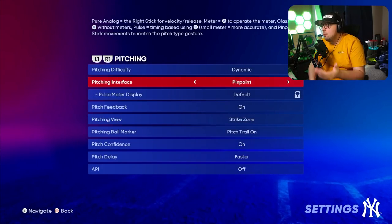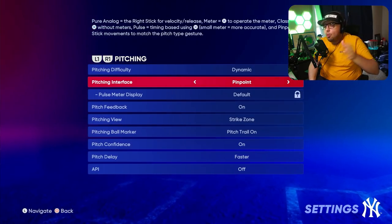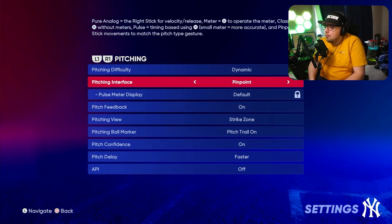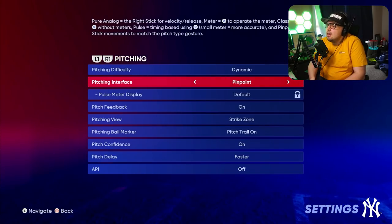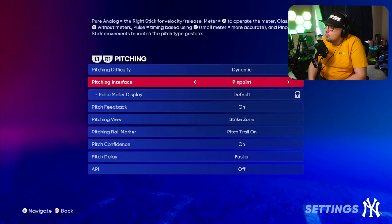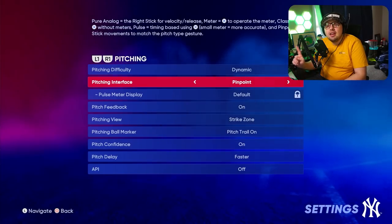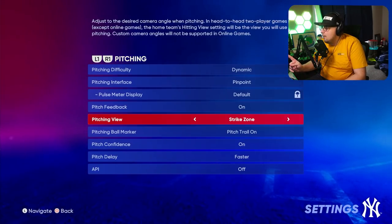In our pitching settings, I would really recommend pinpoint pitching — it's the most rewarding pitcher input. It might be a little tough to learn, but the more reps and practice you put in, the more rewarded you will be. Especially at the start of the year, you can get away with learning it since a lot of other players are also learning it. Once you get pinpoint down, it is the way to go for pitching, no doubt about it.